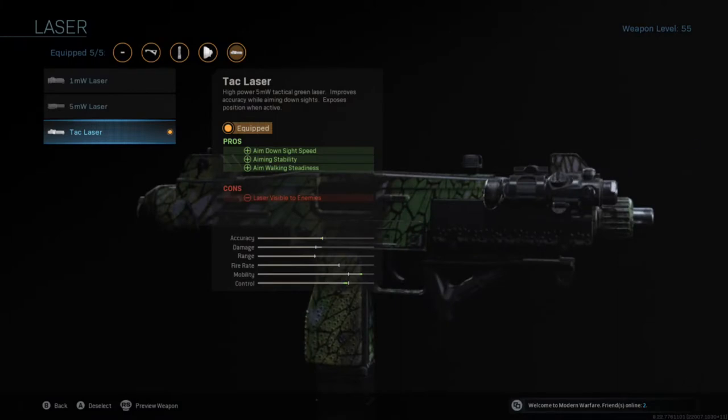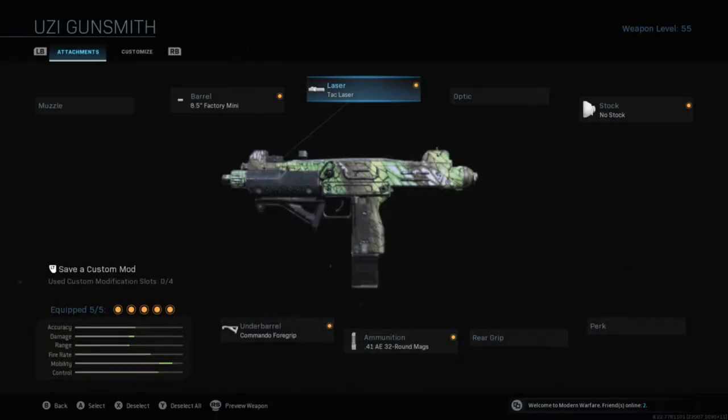Next up is the attack laser. It is visible to enemies, which isn't great, but you aim down sights faster, you have more stable aiming, and more aim walking steadiness — so basically your aiming is going to be way better. In every regard, you're going to be able to aim faster, aim more accurately, aim and walk faster, and have a little bit more hip fire control.